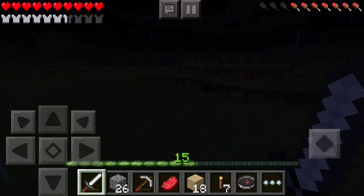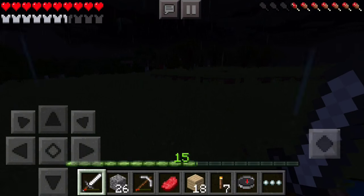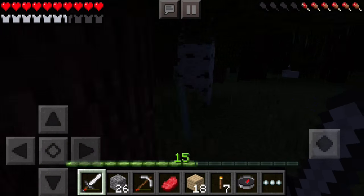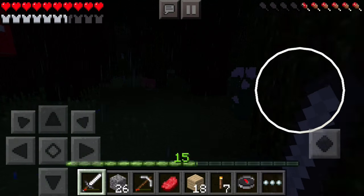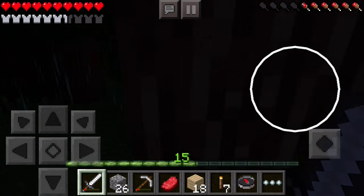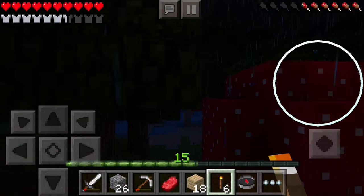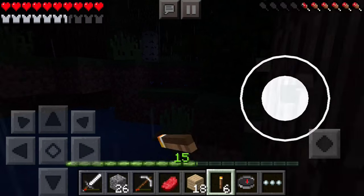This area doesn't look familiar to me — that might be a good sign though. Oh, it's the Enchanted Forest! I'm definitely on my way back now. How did I miss this? Oh, it was pitch black. Yeah, there's all the mushroom trees. Oh, we're almost home. Ain't that right, Chewy?